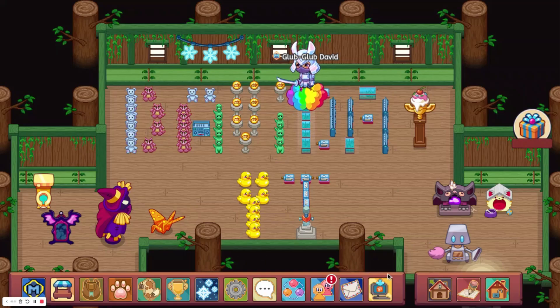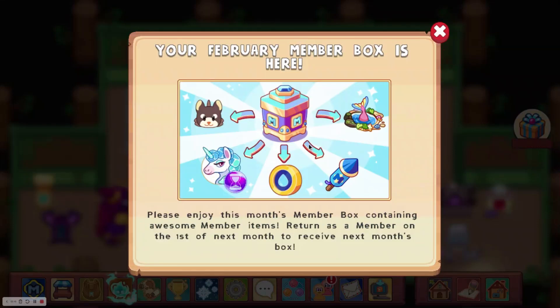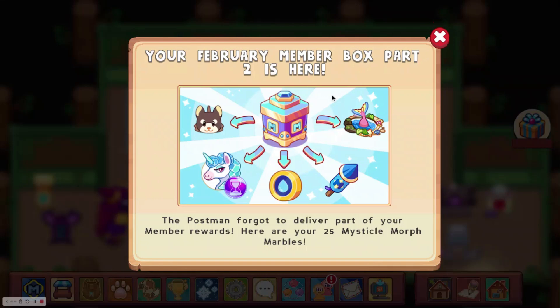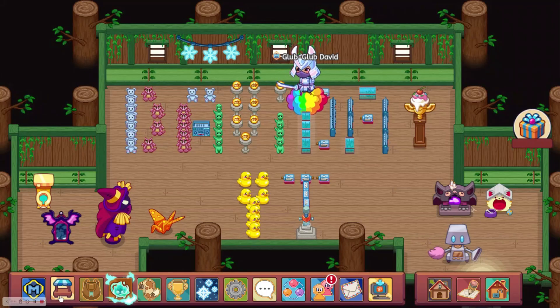One thing I forgot to mention about the February member box is that the mystical morph was not in it. So they released a second one, and that was a lot more than they usually would do. Usually they would only give you one morph, but they gave you 25 instead, which was pretty cool.